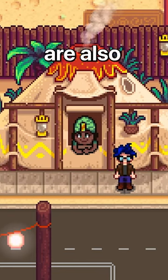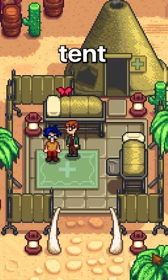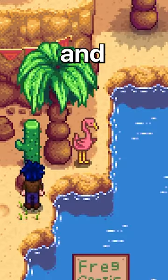The Traveling Merchant and Desert Merchant are also here, but their shops are the same as normal. Other than that, we have the medical tent featuring Harvey, the Quizlord's Quiz, the teleport guy, and this flamingo.